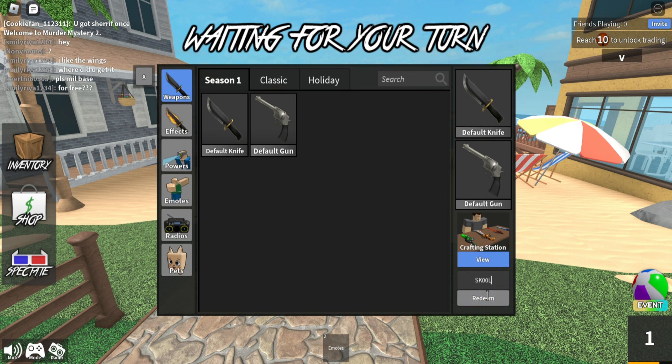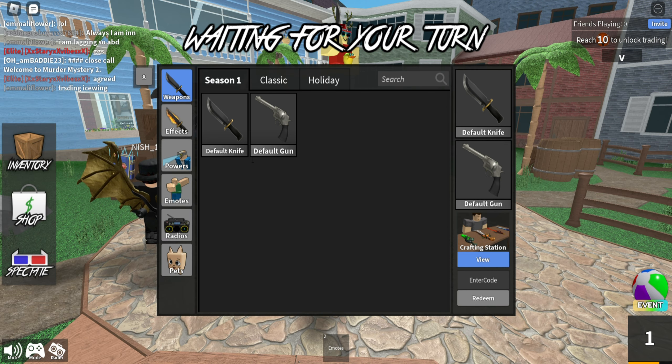This code has been expired because it's not showing the blue color, it's just the normal one. Let's go for the next one — this one is also expired. Not a problem, we have many more codes. This code is expired too, just keep watching.